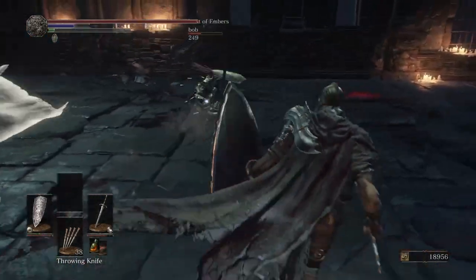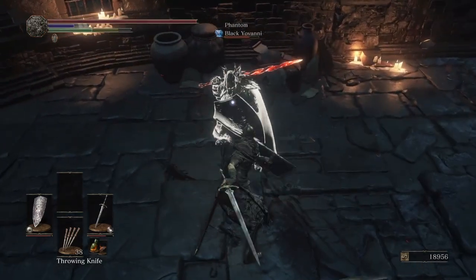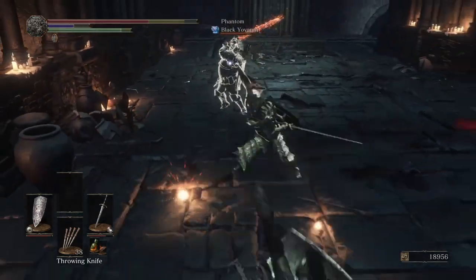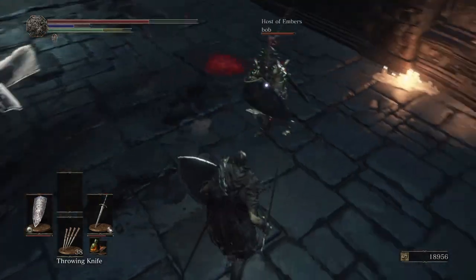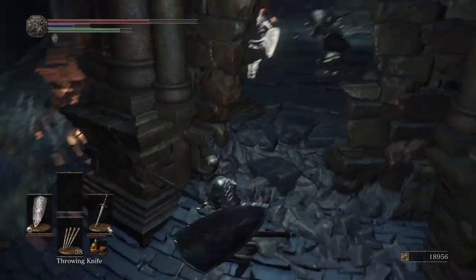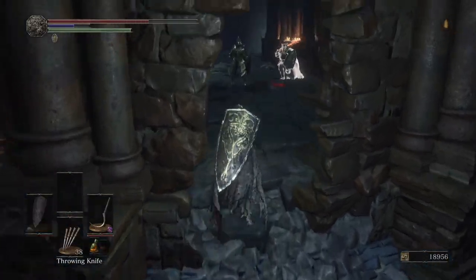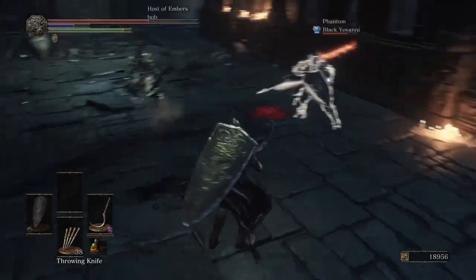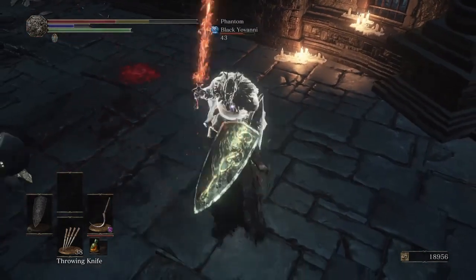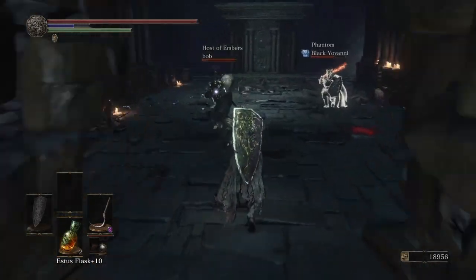This goes the same for people who summon their over-leveled phantoms — they think it gives them the right to just walk through the game. I hate that. Cannot stand it. Co-opers don't bother me at all — anytime I invade co-opers, that's fine. But if you use over-leveled phantoms and Chaos Bed Vestiges, for some reason that just breaks my heart.